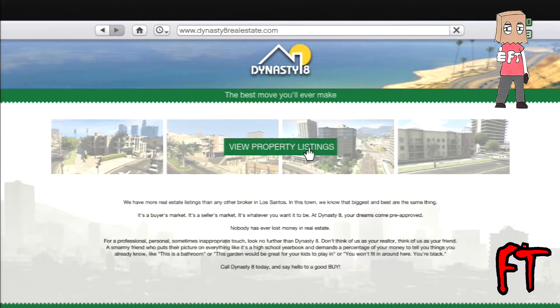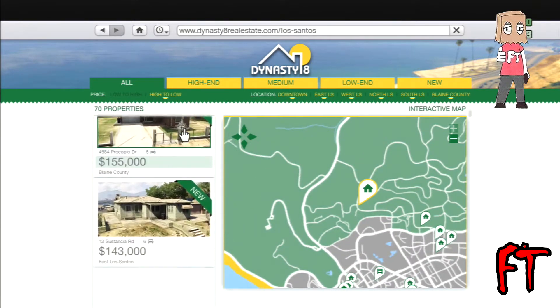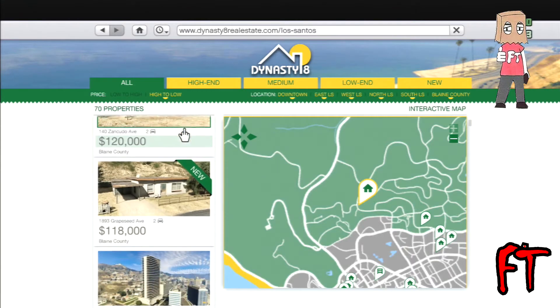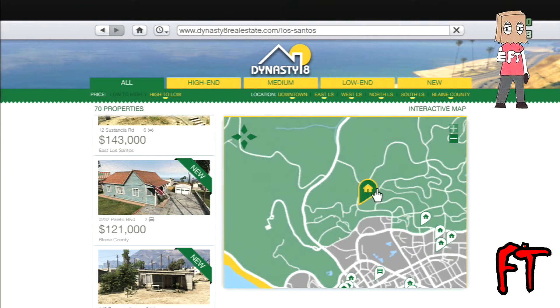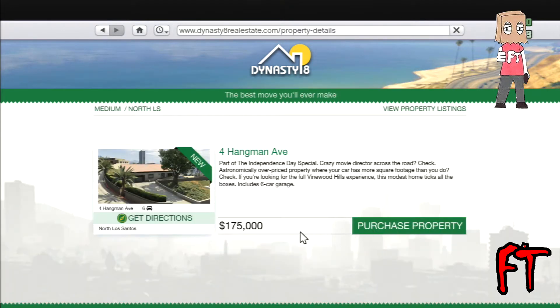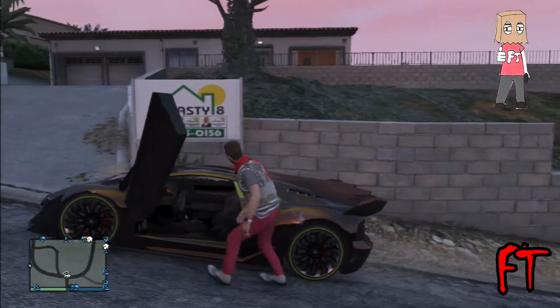Welcome to the Flimsy Talent Channel. Today we're going to be taking a look at Grand Theft Auto 5 — specifically the Independence Day Update, or 4th of July Update, whatever it's called. We're going to look at the houses included in this update. All these houses are pretty cheap, but they're pretty crap, to be honest, in my opinion.